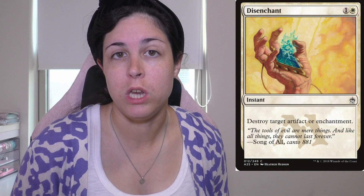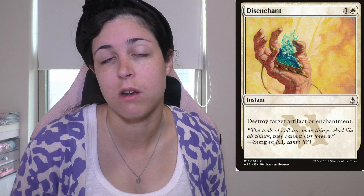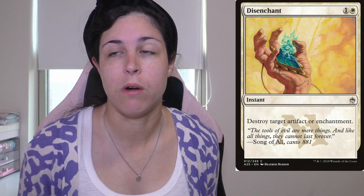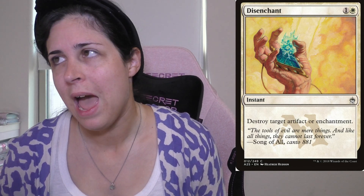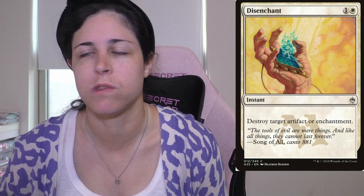The next card is Disenchant. This is for people who are on a budget and need to get rid of artifacts and enchantments now. There's really not a whole lot to say — it's 2 mana at instant speed, you destroy an artifact or enchantment. You're going to hit things with this card, no questions, no doubts. There are things you're going to need to remove, and Disenchant helps get you there. You need to run artifact and enchantment removal, and this is a card you can run.